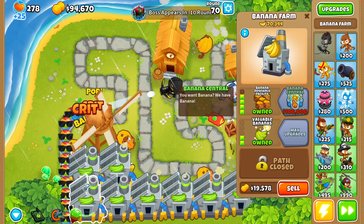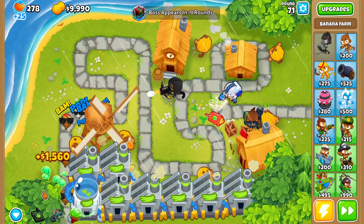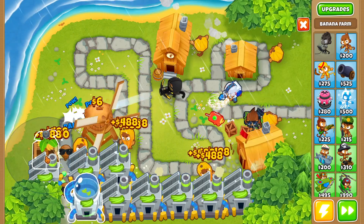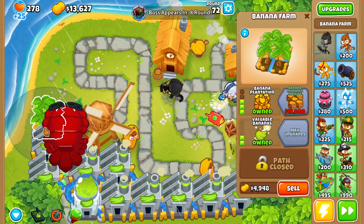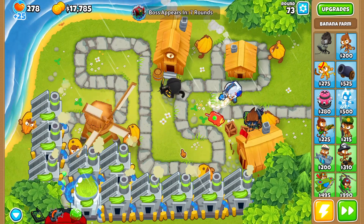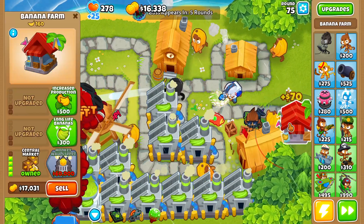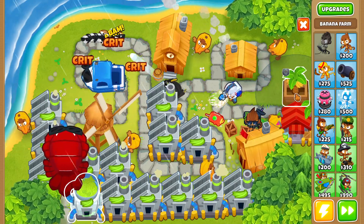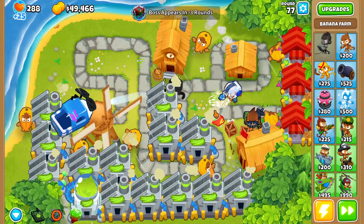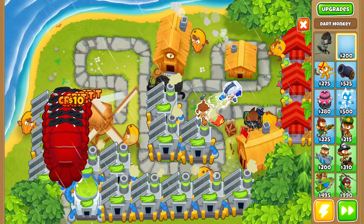We just need a little bit more money to afford our banana central. After we get it, I'm going to go for a couple of BRFs and then wait to buy a merchant man until we beat tier three, because I want to make sure I can afford the apex plasma master on tier three. I wasn't sure how bad the merchant man nerf was. Around round 75, I stop buying BRFs and buy one central market with long life bananas and valuable bananas.